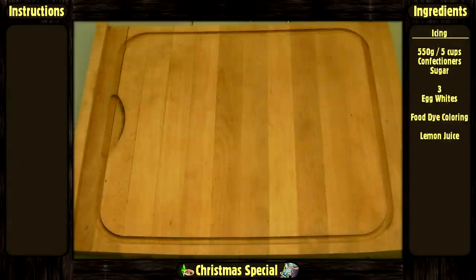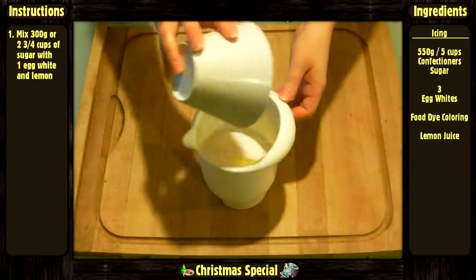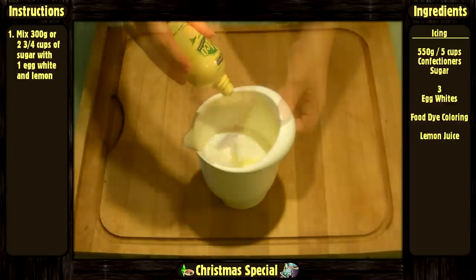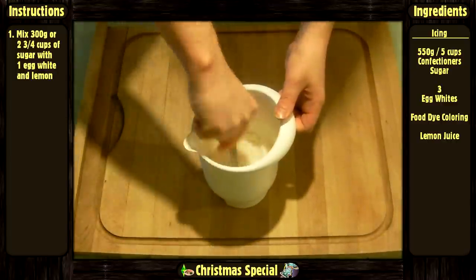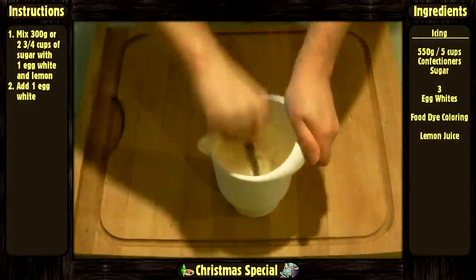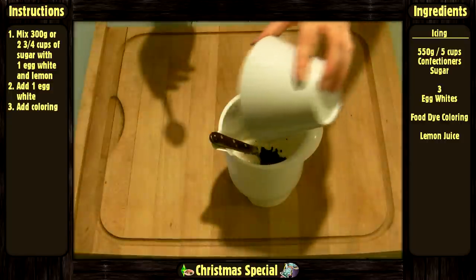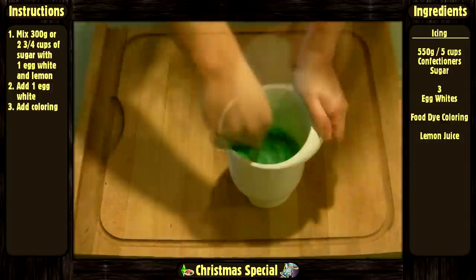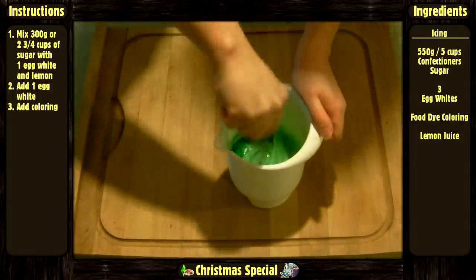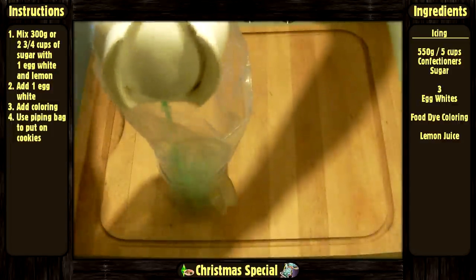Now for the icing. Mix 300 grams or 2 and 3/4 cups of confectioners sugar with one egg white and a bit of lemon juice. Then add another egg white. Add food coloring to make it look green. Then put it on the cookies using a piping bag.